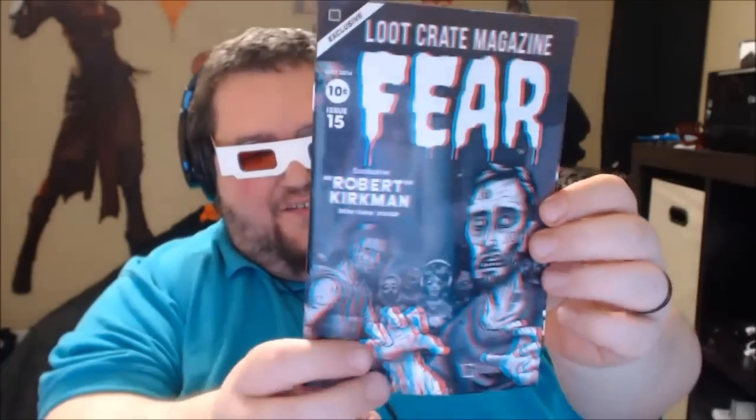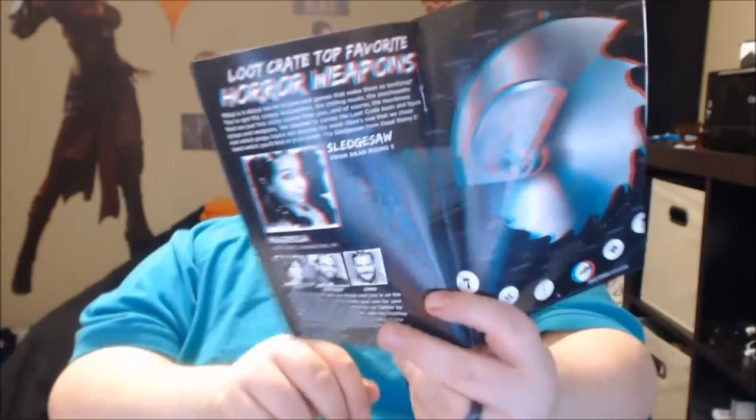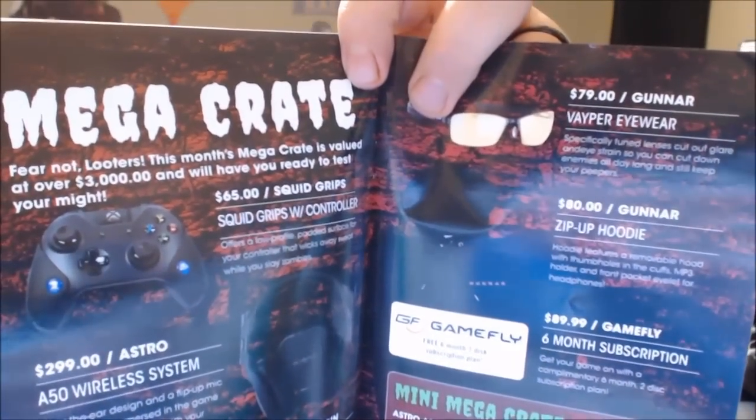And then there's this month's book — now I know why there are glasses. This month's book is in 3D! The little guide tells you everything and shows you — if you have glasses, look at this! The whole magazine isn't 3D, but this part definitely is — it's Loot Crate's Top Favorite Horror Weapons. This is also the booklet they send out every month showing what the Mega Crate looked like. I wish I could win the Mega Crate — I really want it.